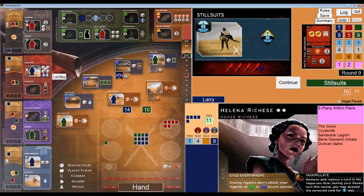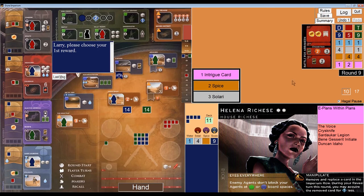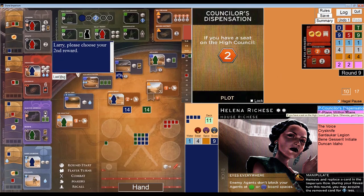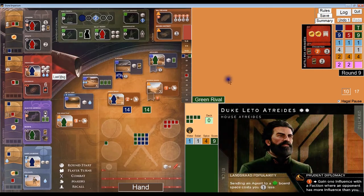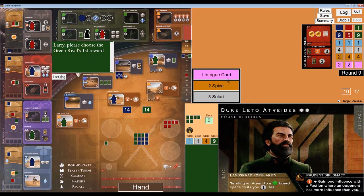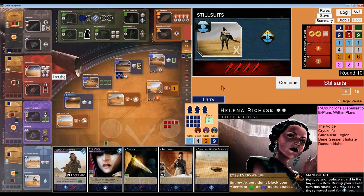We each get two of these prizes and I choose. For my rewards I'll take an intrigue card — I got Counselor's Dispensation, which lets me get two spice, which could come in handy as a tiebreaker. And I will take two spice as my other reward. I'll give the Duke the same: an intrigue card and two spice. That's pretty fair. He's at four spice, so he's going to be really close to getting another point. We are going into round ten, like it or not. It's 9 to 9 to 5. Green is the guy I have to watch out for. This is for all the money.